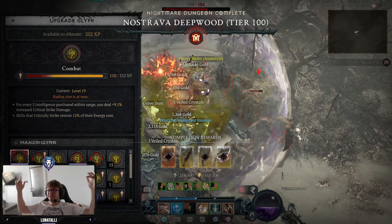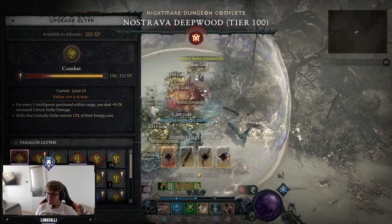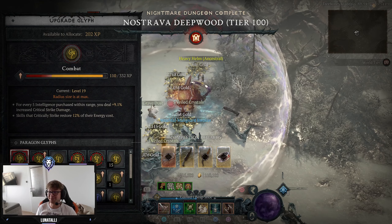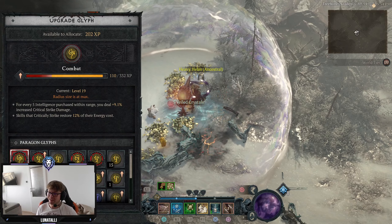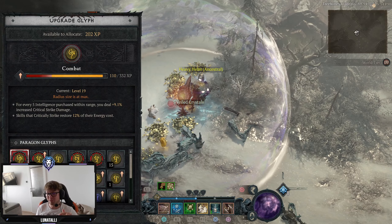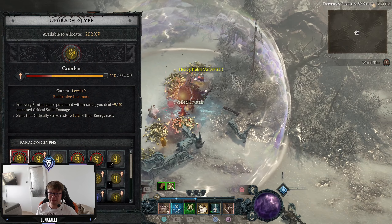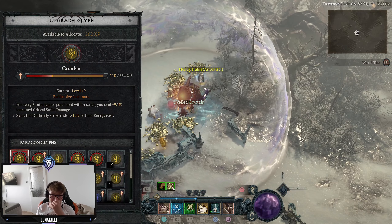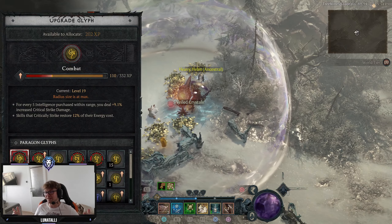And that's it baby, this is it. Like there was a hiccup obviously, but that was just me being stupid, not the build being bad. Keep in mind I'm level 94, I don't even have my glyphs maxed out - I'm at level 15 going for 20 now on combat. So yeah, this is the build.